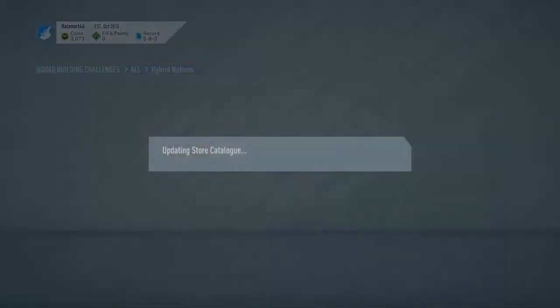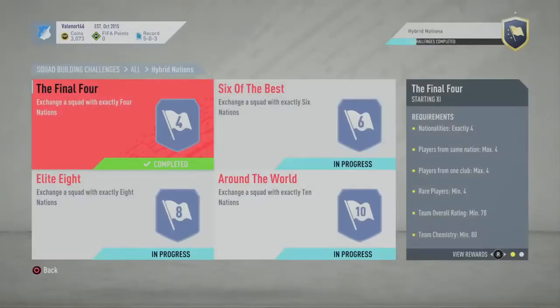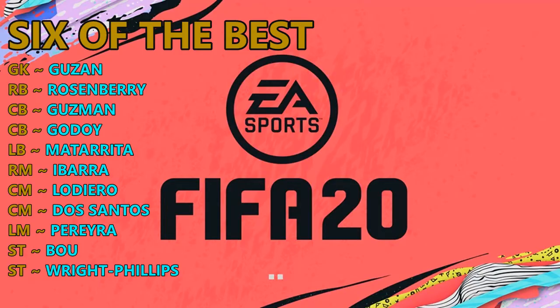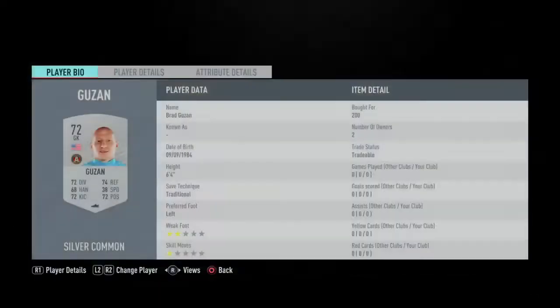Don't get too downhearted if you don't get players like Messi or Ronaldo coming out. This is completely RNG — random number generated items. So if you don't get the absolute best of the best, just keep trying. Eventually they will drop.